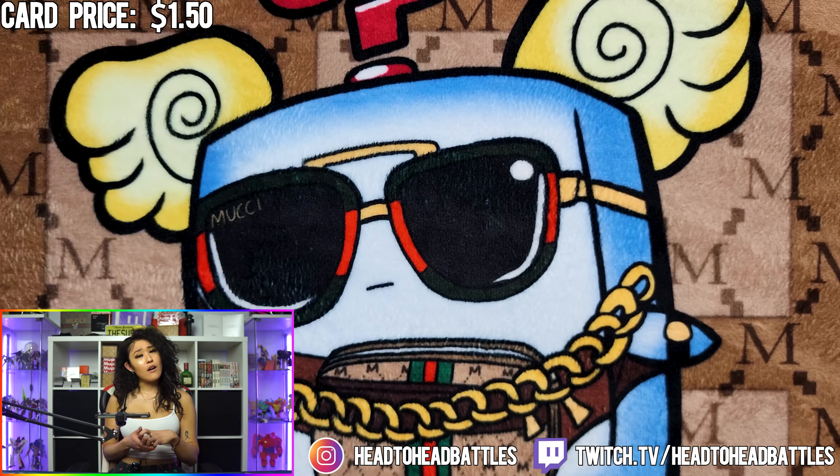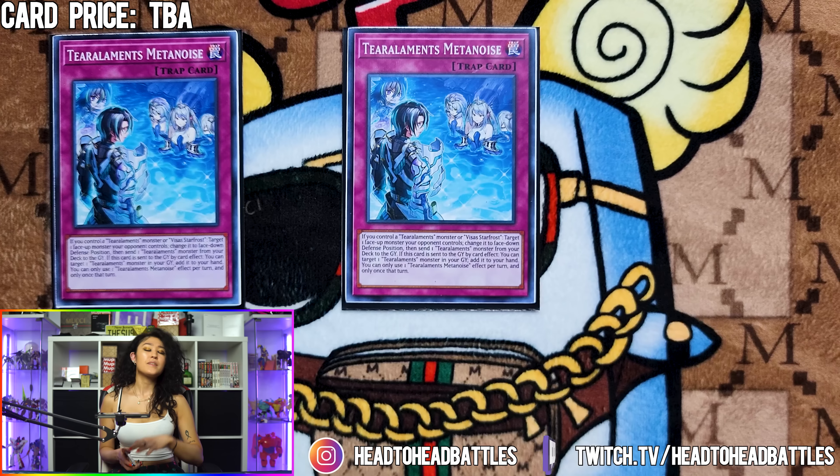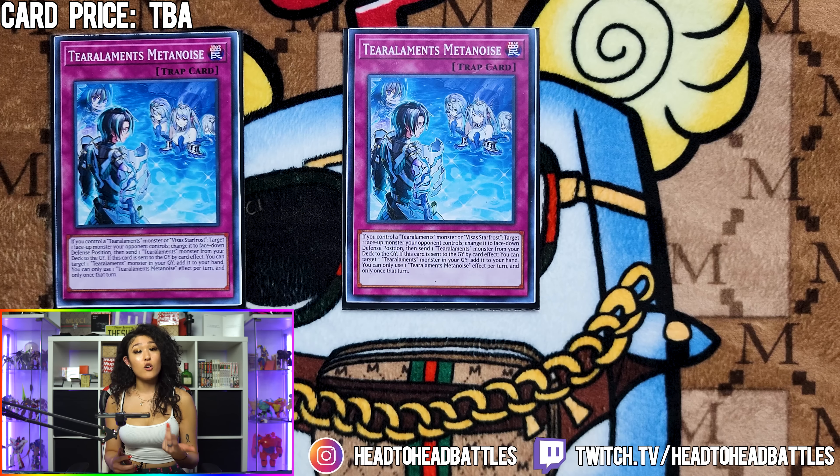Moving on to our very small trap lineup, we are playing two Tier Limit Metanoids. This card states if you control a Tier Limit monster, target one face-down monster your opponent controls, change it to face-down defense, then send one Tier Limit monster from your deck to the graveyard. And if this card is sent to the graveyard by a card effect, you can target one Tier Limit monster in your graveyard and add it to your hand. This card not only acts like a Book of Moon, but it can help you summon a Winda on your opponent's turn if they added your first copy of it, making this an important staple in the deck.